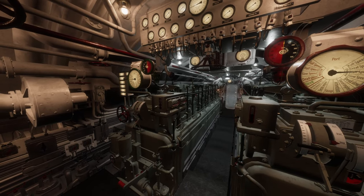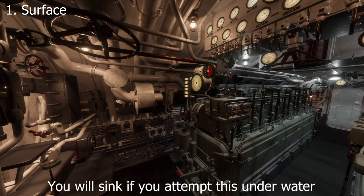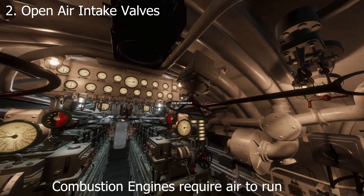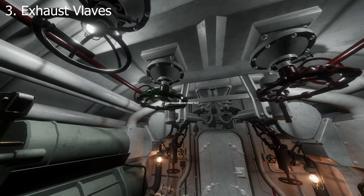This is how to start your engines in Wolfpack as fast as possible. Step one, make sure that you are on the surface of the water, not underwater. Two, make sure you open your air intake. Step three, come back here and open the exhaust.